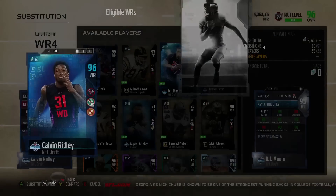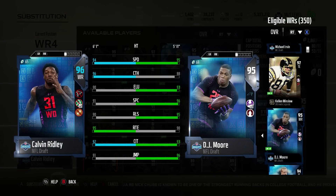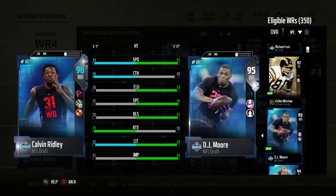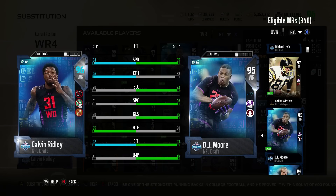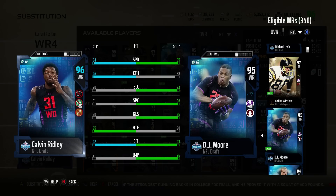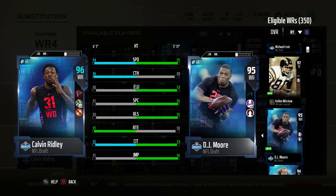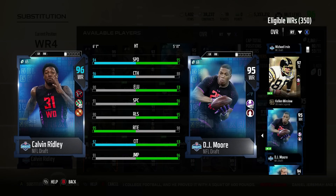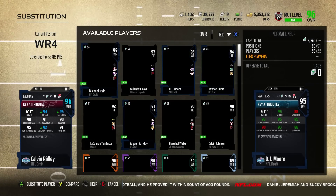Let's go take a look at DJ versus Kelvin for the wide receiver spot. It's too bad DJ doesn't have the route running at 91 — that really sucks. I would guess his best spot would then be at wide receiver three. And then Kelvin would be on the outside because of the route running. Wide receiver three, you don't need route running as badly because you don't have as many out routes there — the routes that need that 91 break. So Kelvin's going to be on the outside. Irvin's going to be on the outside too.